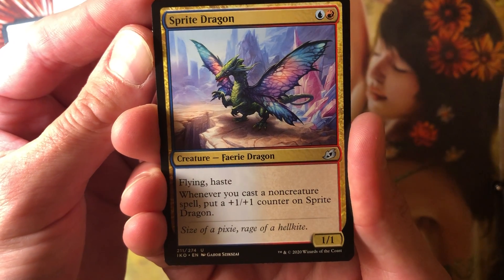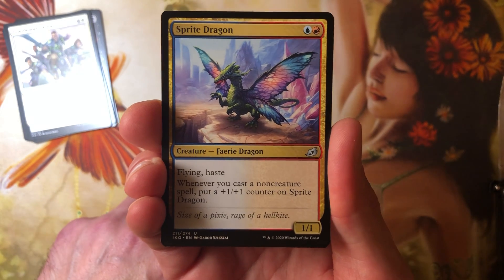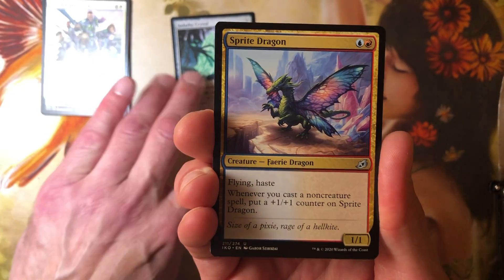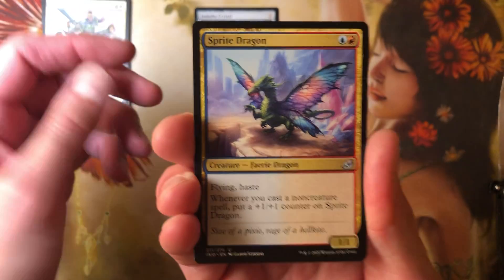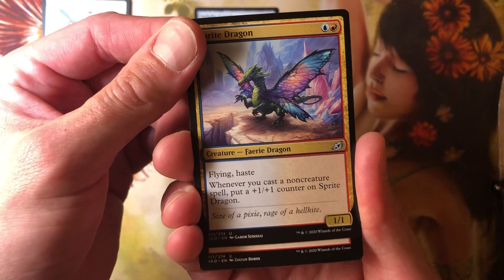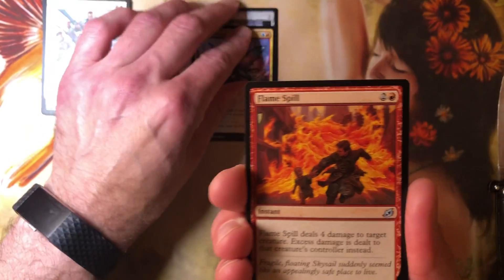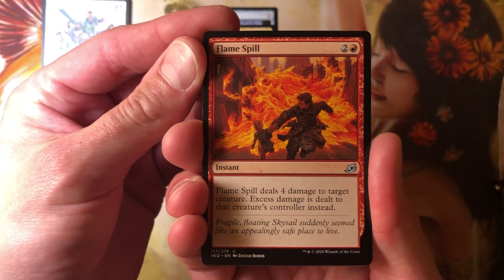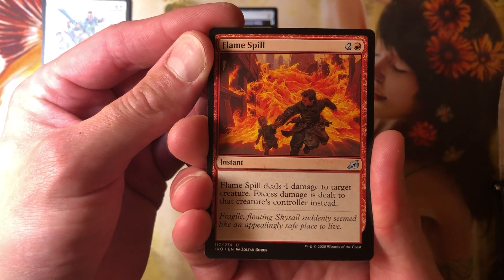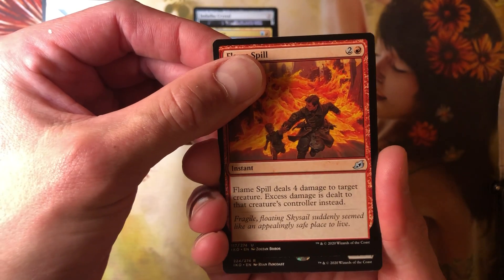We've got a flying haste 1/1. I didn't even think to mention it — this is a brand new computer I'm recording this video on. My monitor went out in my primary computer, so I hope this works — I did not do a test. Flying haste — whenever you cast a nine creature spell, put a 1/1 counter on it. Great for the colors. Flamespill does four damage to a creature; excess damage is dealt to its controller. So it's a four damage trample fire spell.